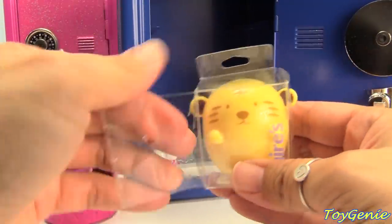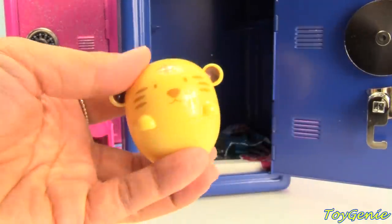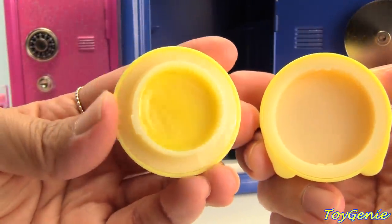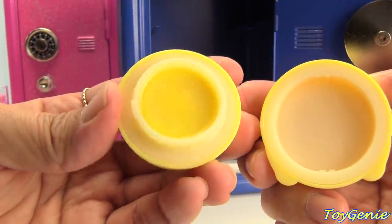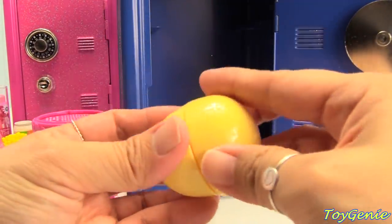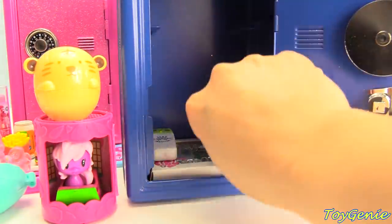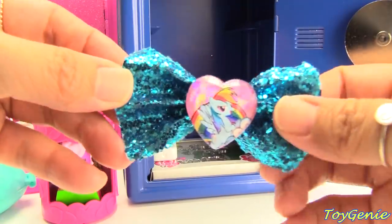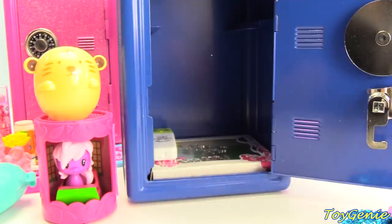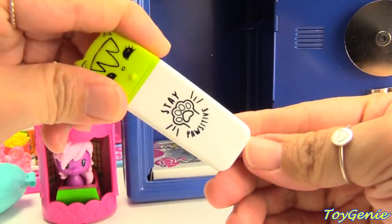Here's a bare lip gloss — super cute. Let's get it out and give it a spin. Look at that — super glossy and yellow. Let's give it a smell. Smells like vanilla. And a Rainbow Dash hair clip — alligator clip. Plus a green marker that says Stay Positive.